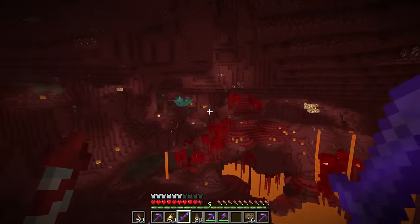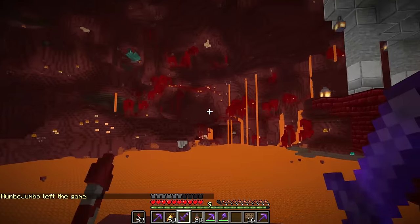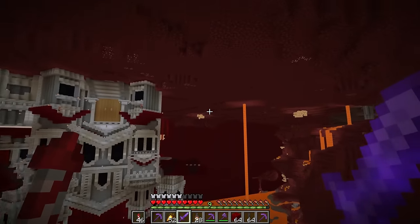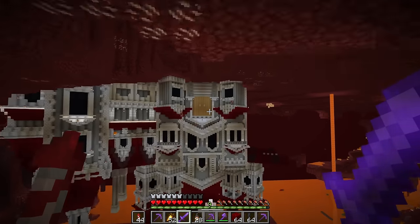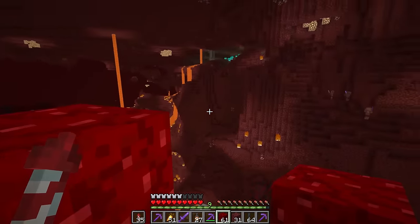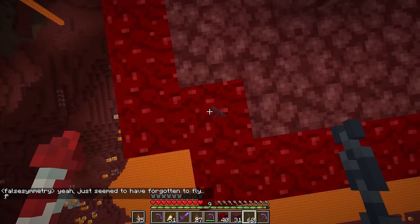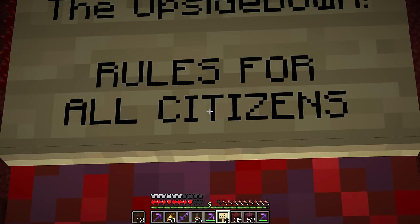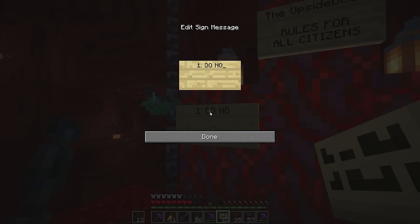Since last episode, I've realized there are a few rules to the Upside Down, and there's absolutely nowhere that they're written. So before we get into the time-lapse, we need to set this in motion. Maybe hanging somewhere around the middle, lined up with my mansion — we'll make a little hanging platform. This also gives me a good chance to use some of these chains. And now we create a board: the Upside Down rules for all citizens. Number one is the ultimate rule: Do not AFK.